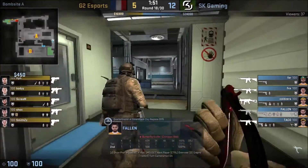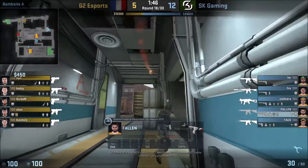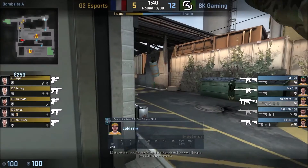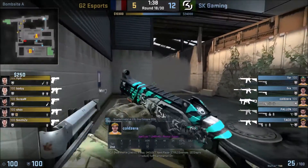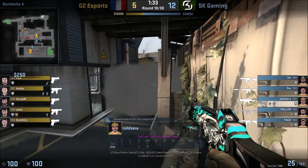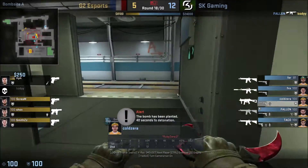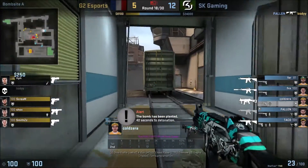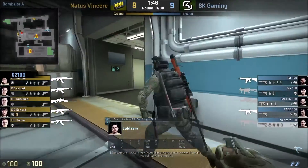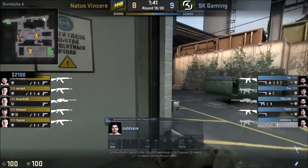In this clip we look at how SK go aggressive at Ivy. Fallen Molotovs the T main area so the Ts can't rush while they push, then he pot-flashes ColdZero in — if anyone was there he'd get a kill and fall back. In this case no one is there, but he smokes it off and nades it in case someone was hiding. This gives Fallen information he can use to move his players around accordingly. We also see another clip of ColdZero doing this aggression toward Ivy, this time against Na'Vi.